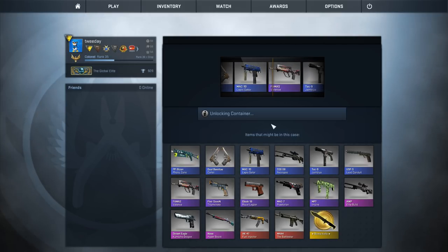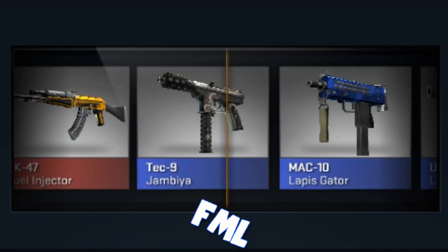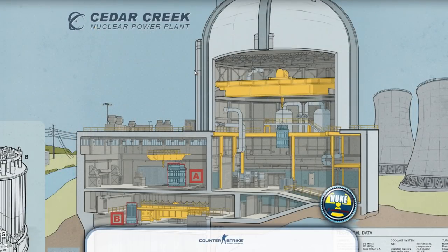As usual, if you play these missions you're gonna get drops from the Cobblestone, Overpass, Cache, Guards and Monsters, Chop Shop, and Rising Sun collections. No new collection, that means no skins you don't already know. Most importantly, the Dragon Lore still drops — everybody go play Cobblestone!